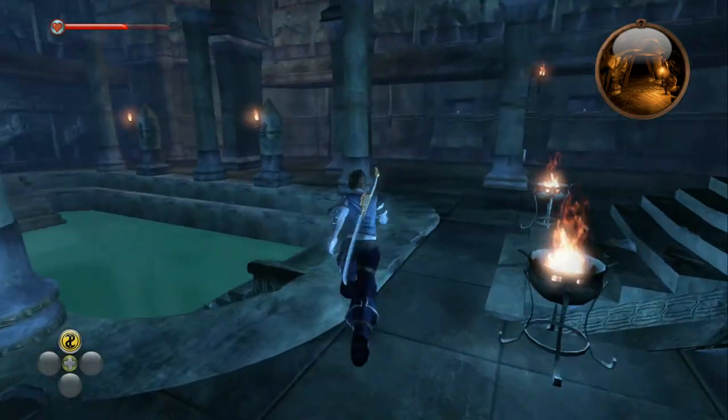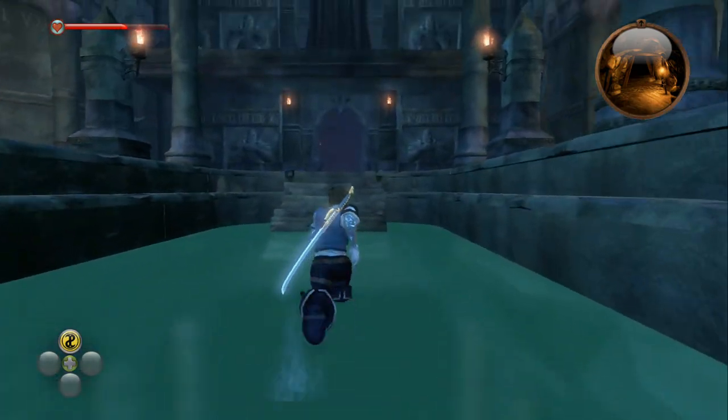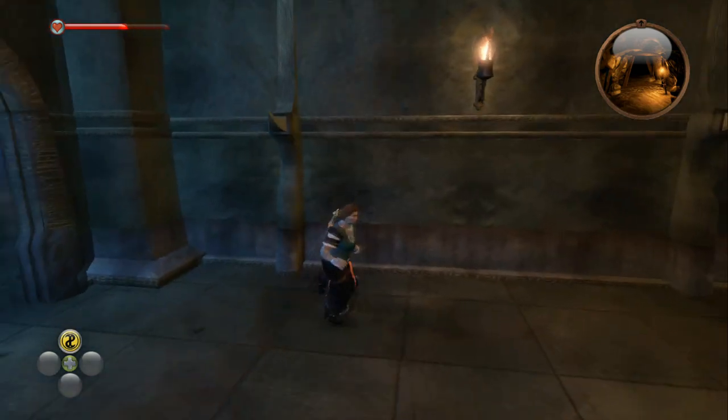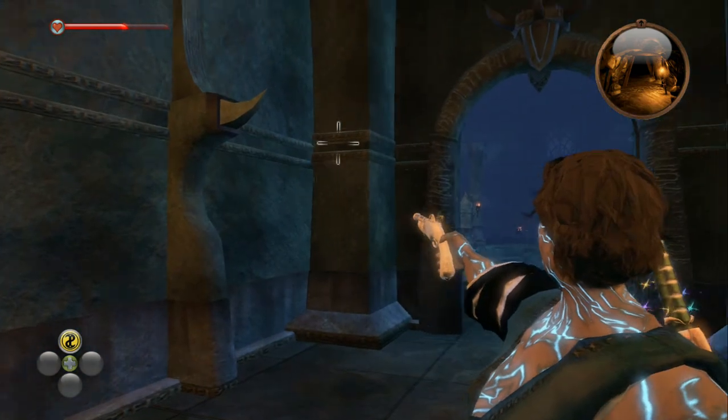Once you're in the main chamber, if you go through it, go straight ahead. Then if you turn round when you're past the first doorway, the Gargoyle is going to be located above the doorway.